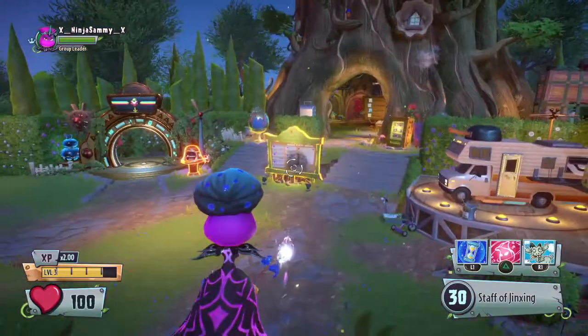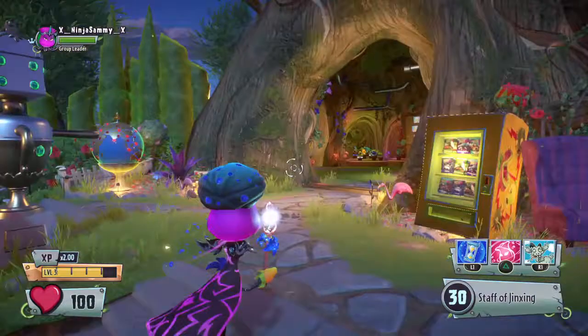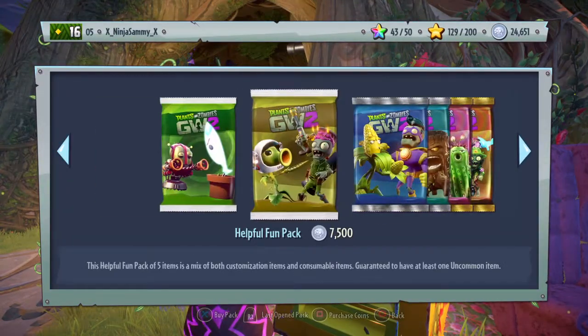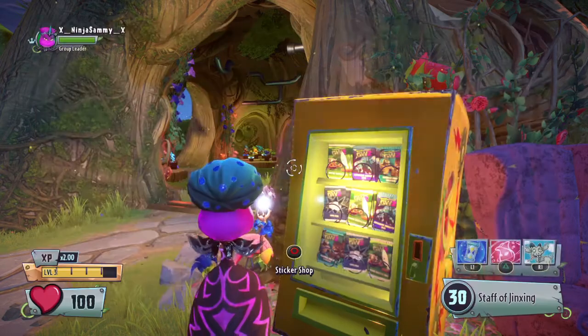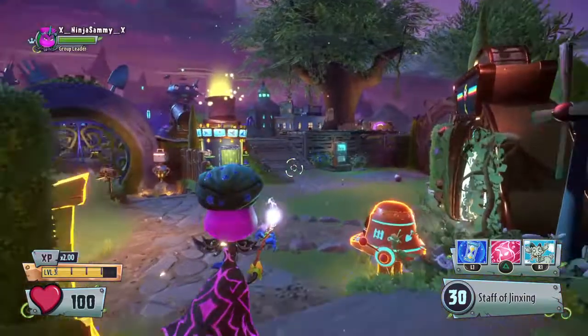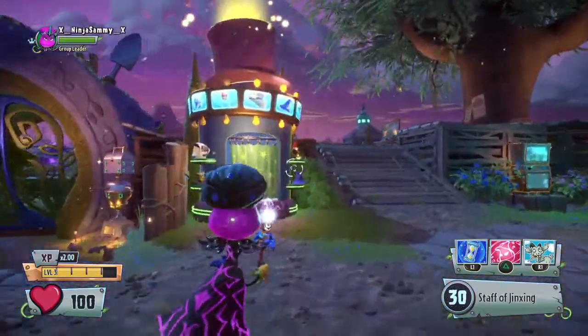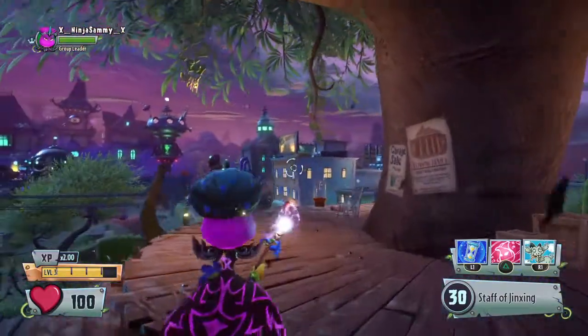I've only unlocked two of them at the moment: the Necros and also the Captain Squawk, which I'll be doing in another video. Pretty much what you do is get them from packs called the Frontline Fires Pack and you get pieces for them. So yeah, I got a few of them — you need to get two of these packs — and this is going to be a little showcase video on Necros.